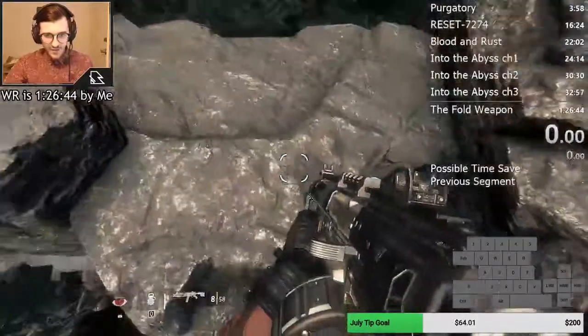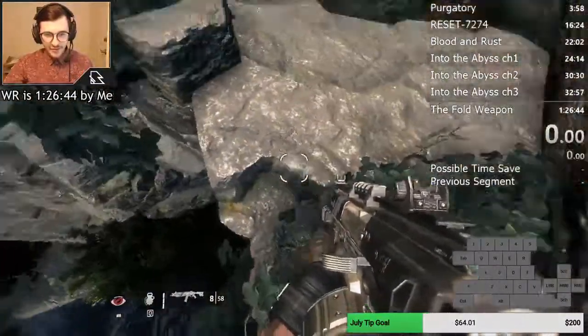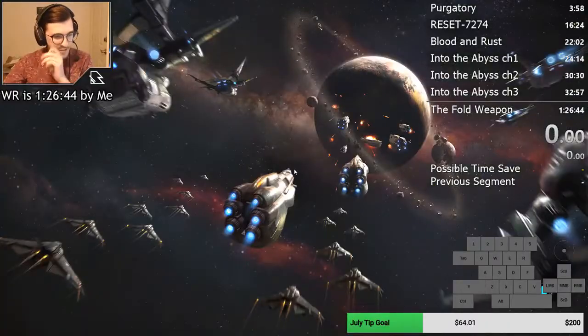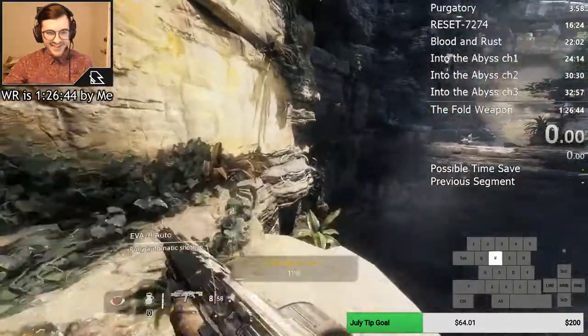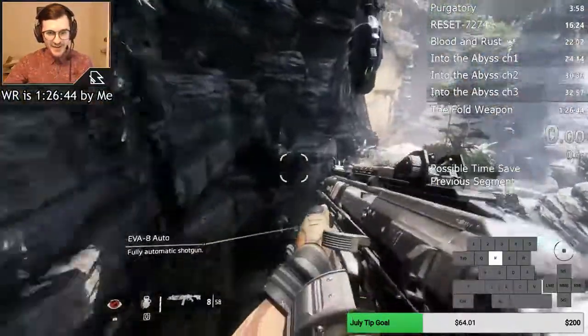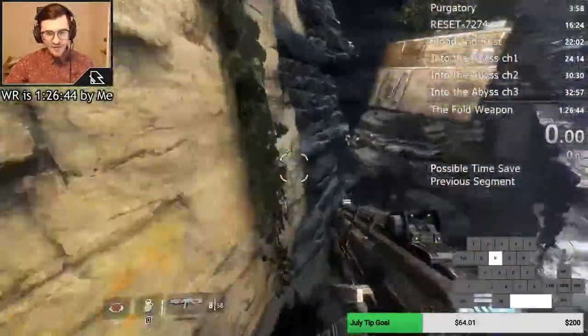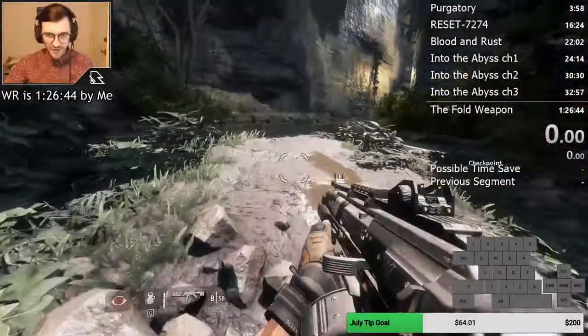It looks like you might hit yourself on the little rocks here but you won't lose any speed. If you don't get it, totally fine — if you don't think you're going to get it, just go for the wall, it's not that much slower. But when you do get it, it's a nice little optimization that adds up in the end as far as time save. If you don't think you're going to get it, you just come over here, do a wall kick, strafe around, and you're fine.